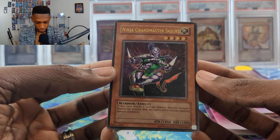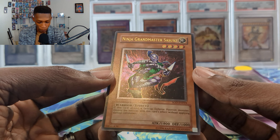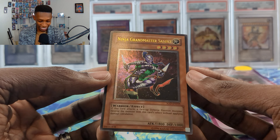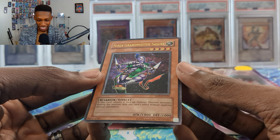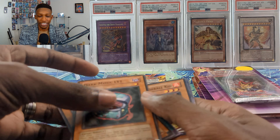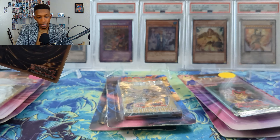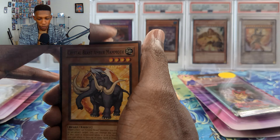Yo let's go — Ultimate Rare! Ninja Grandmaster Sasuke! What the heck, that is insane! One pack of Soul of the Duelist — that just made the whole video. Look at that, Ninja Grandmaster Sasuke — I wish this could be played in a ninja deck, but it's not in the ninja archetype. That is so freaking cool. I saw a foiling shimmer but I didn't think it was going to be that. This video went from a zero to at least a five or six. We got an ulti — I was hoping we'd get one out of these blisters, and we did.